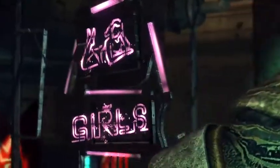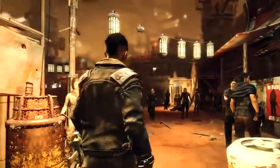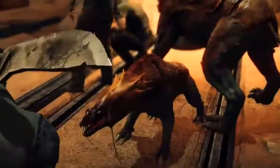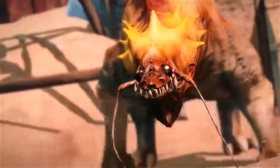Mars War Logs is a role-playing game where you control Roy Temperance, a renegade living on the Red Planet. Roy is caught in the middle of a conflict that leads him through the hostile lands of Mars. During his journey, Roy and his companions must face dangerous enemies and thrilling and dynamic fights.